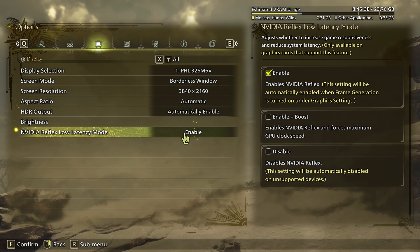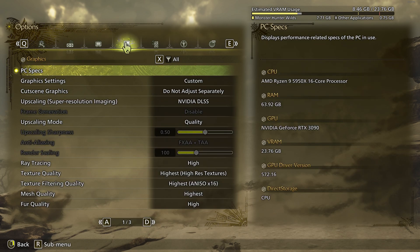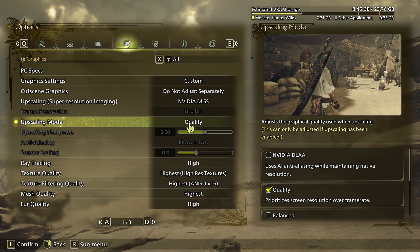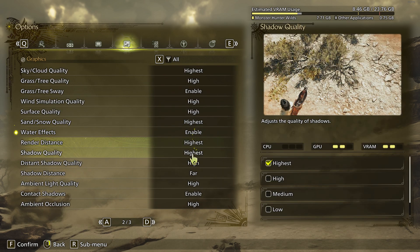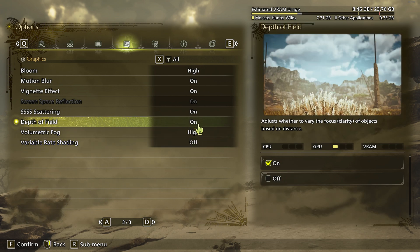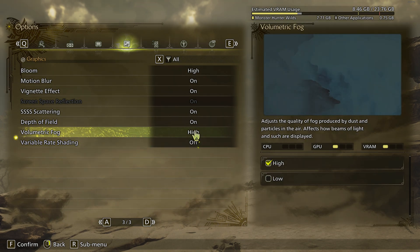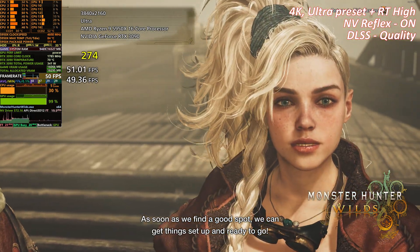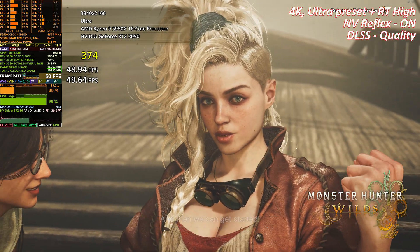Greetings everyone. For today I'm testing the Monster Hunter Wilds benchmark tool. For the first part I'm going with 4K Ultra settings with ray tracing. The only real difference I made for this preset is that I enabled Nvidia Reflex and added ray tracing manually, because the ultra preset doesn't include it by default. The ray tracing is only for reflections.